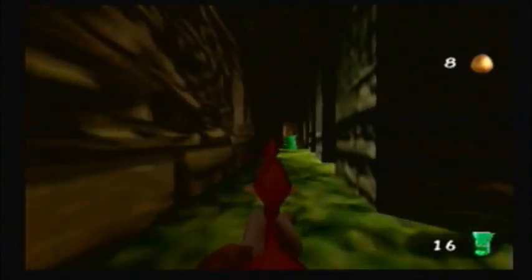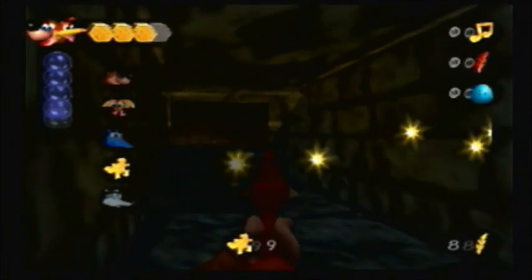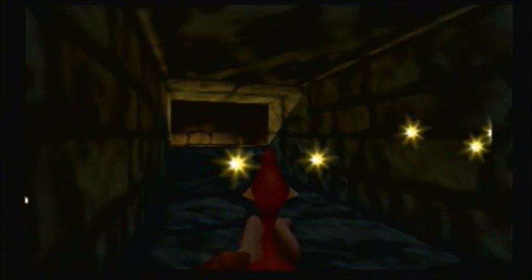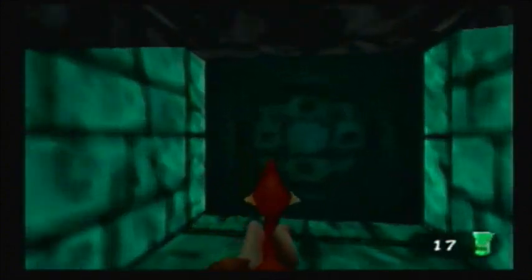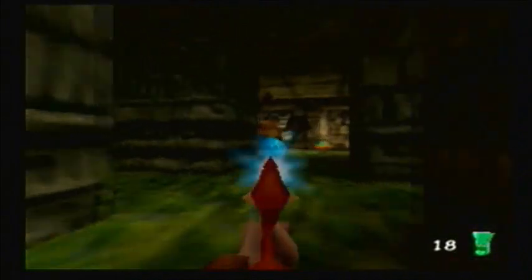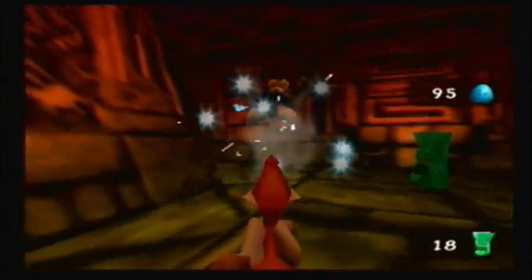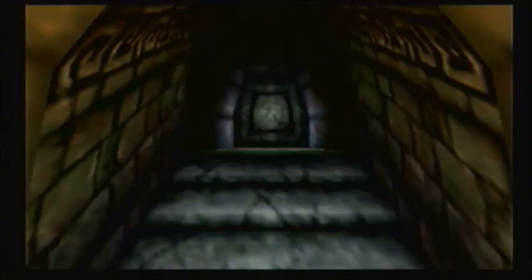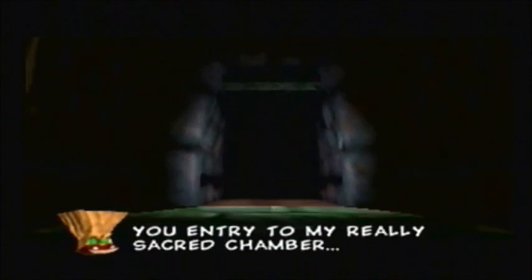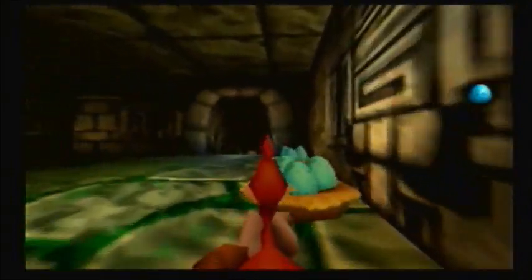I don't hate these first-person sections, but they're pretty easily the weakest aspect of the game. Now, another thing to remember about this first-person section — and this is the only time they do this — there's a Jinjo in here. Other first-person sections, mostly because they're timed, don't have stuff like Jinjos or Cheato pages. This is the only instance where there's something other than the mission-specific collectible in one of these sections. And honestly, there aren't really all that many of them. There are really only three major ones — a couple of little minigames that have you go into first-person mode, but those are all shoot-the-target situations. There are really only three sections where you actually have to explore a large area and find things.